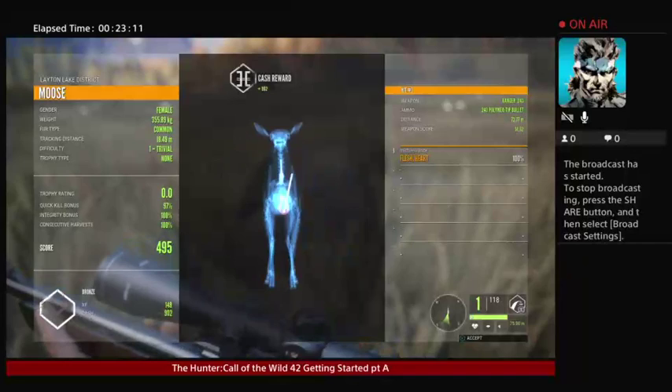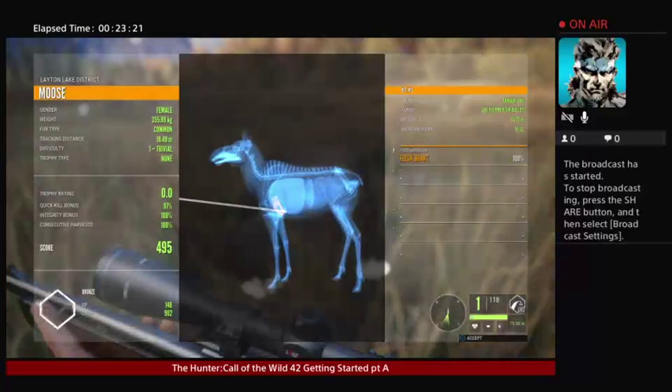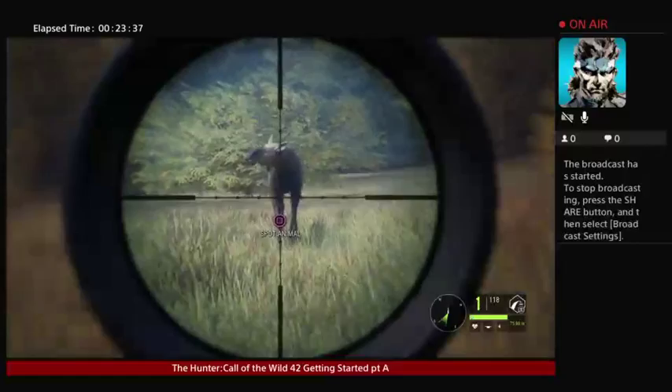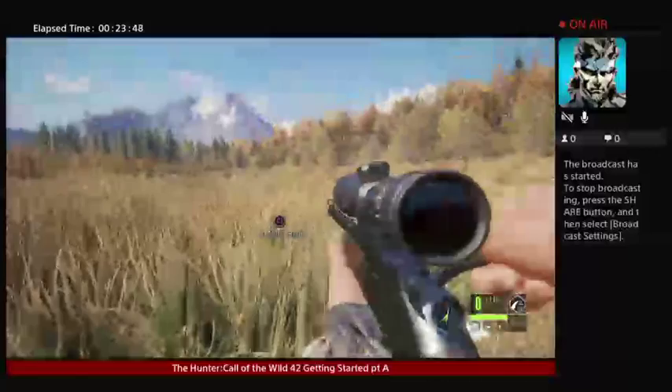The heart shot is the only way to take them out, or the spine. That's a little harder shot but it's doable with the .243. The upper back is easier to hit for the spine. Make sure you're close. Now here's another moose coming in — she's coming right in there. The heart shot is the only shot to do on them. She probably didn't go very far. You want to aim for that heart. It's hard to hit from long range, but I took a chance there and I probably hit it in the heart.